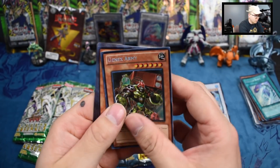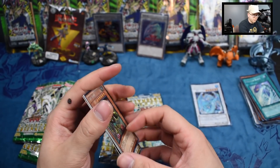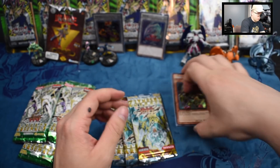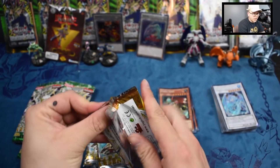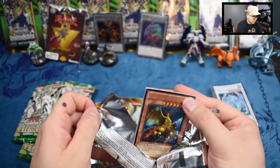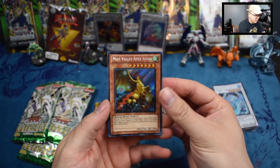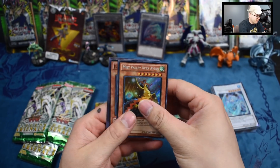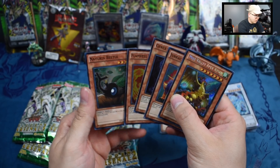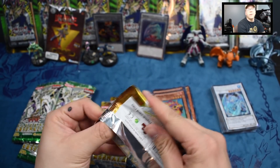We have a Genex Army, Gaia, Doctor Ali Mine, and Fabled Lurrie. We'll put all our cards pulled from Hidden Arsenal 1 here and move Hidden Arsenal 2 up here. We did get the best card out of Hidden Arsenal 1, so that's a great plus. Oh, this is a really good card too - Miss Valley Apex Avian, this is like three to four dollars I believe. Flamvell Baby, kind of cool, and then a Tour Guide. We'll put the best card at the top.